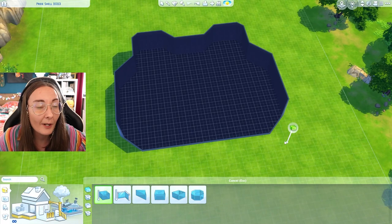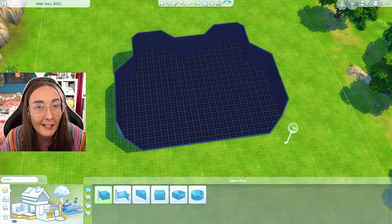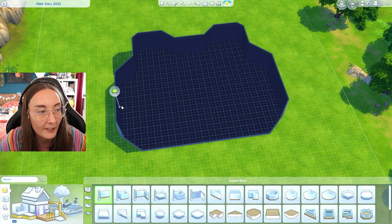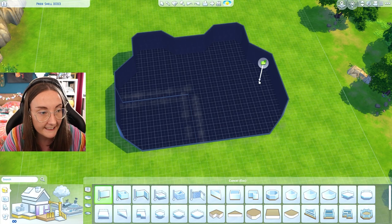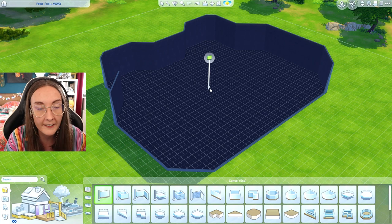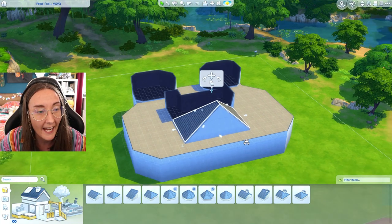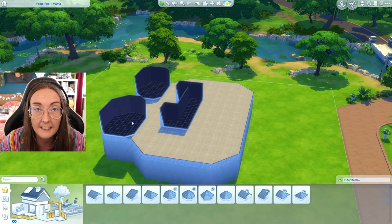All I want you to do is turn this into a Pride themed LGBTQIA+ safe space — whatever you fancy. This is just a time for you to have fun and enjoy building within the game. You can add walls inside to split it up into rooms, add half walls or fences, and decorate to the best of your abilities. Feel free to add whatever roofing you want as well, as long as it doesn't demolish my pre-existing walls.